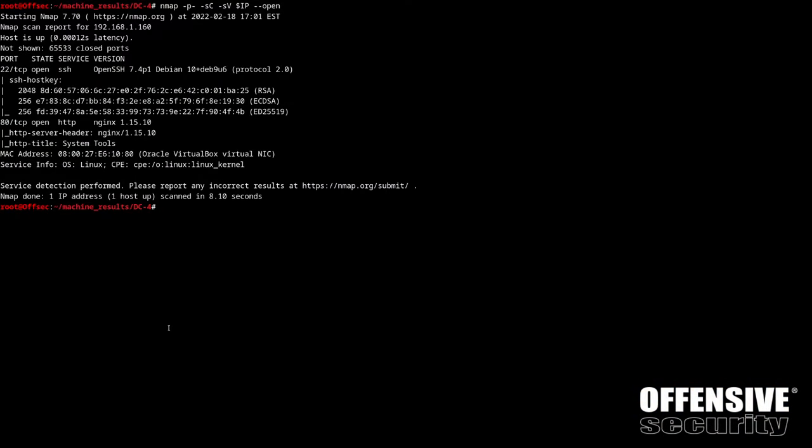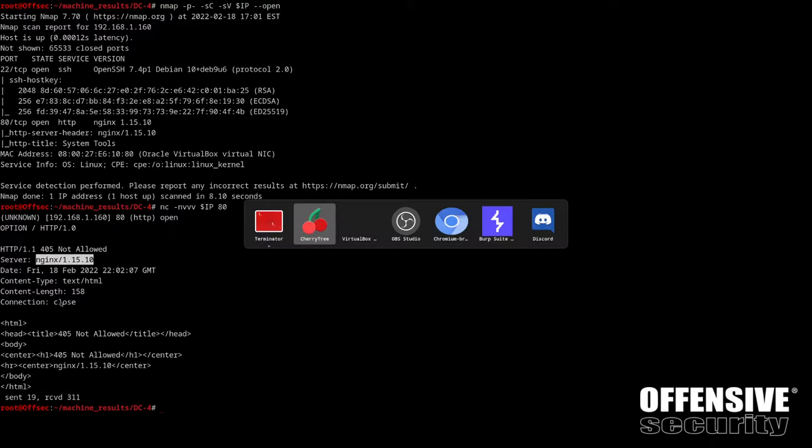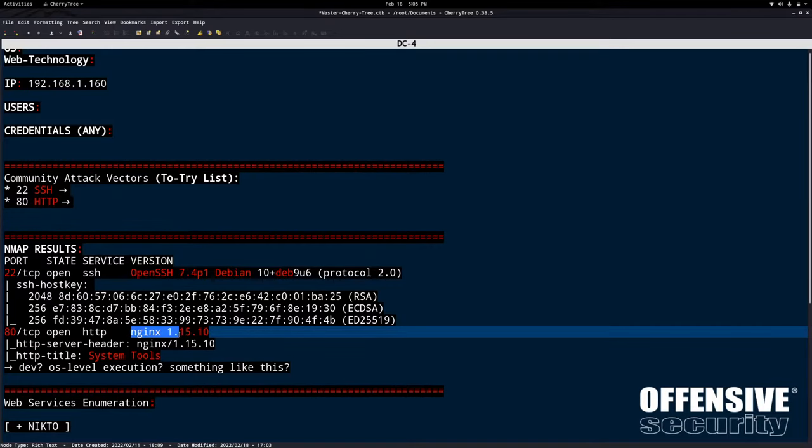I promised to demonstrate the netcat thing for simple scripts and service version. Let's do a netcat connection - a simple TCP connection - nc -nv to the target IP on port 80. It says port 80 is open. I'll type something like OPTIONS / HTTP/1.0 and see what we get back. Even with a bogus request we get NGINX - and doesn't that look very similar to what we have from our Nmap? Our target is confirmed Debian. We have no users, no passwords, no credentials, so SSH is at the bottom of our to-try list.